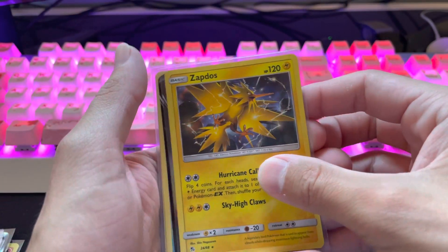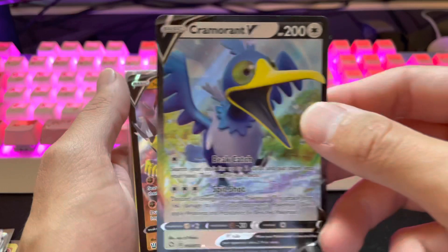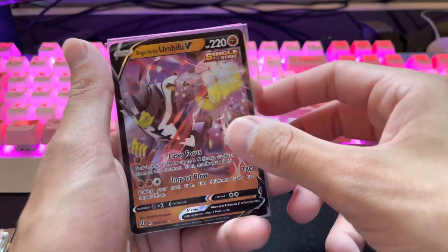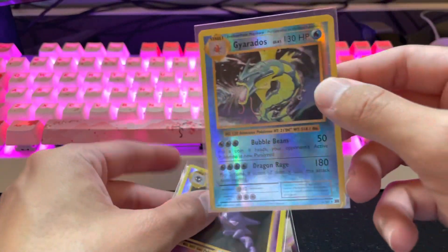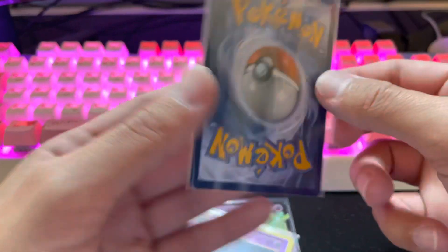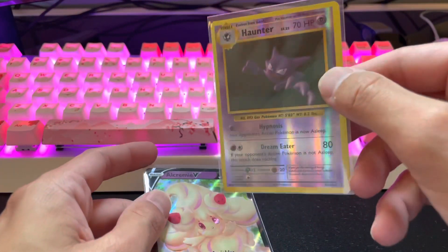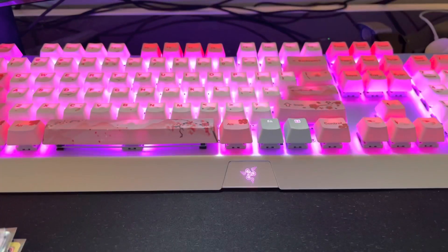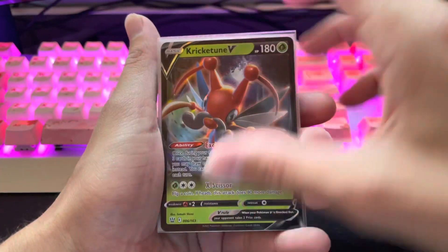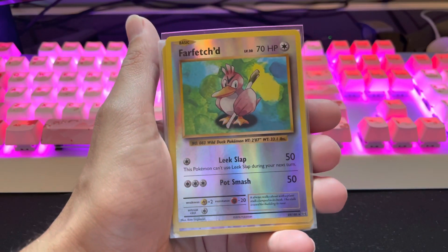Zapdos Holographic — pretty nice. Kramerat V. I know I gotta sleeve some of these up; I'm still in the process of doing that. Urshifu V. And a Reverse Holo Gyarados, which I really like. A Reverse Holo Haunter — a little Haunter and Gengar. A Creamy V. Krikatoon V. Cinderace V — not too special.